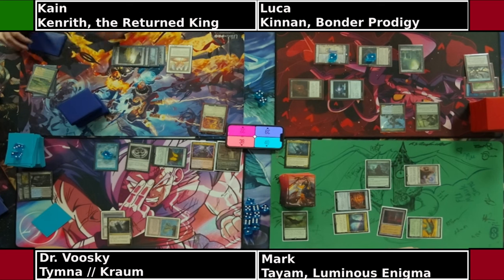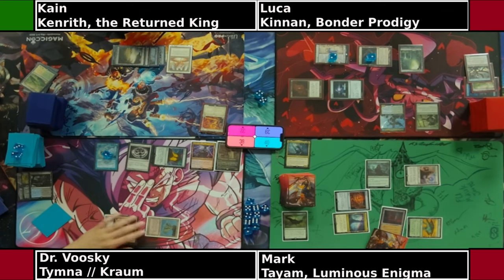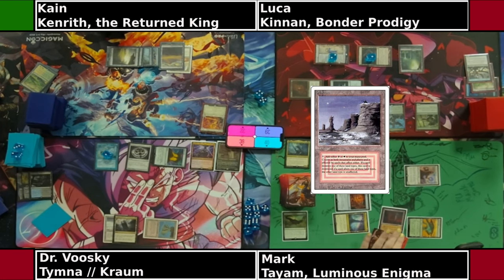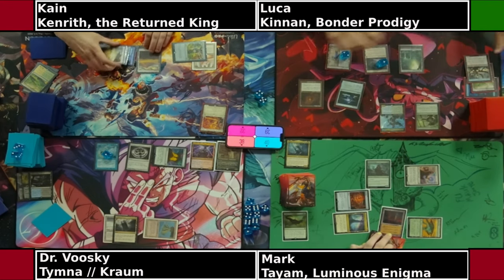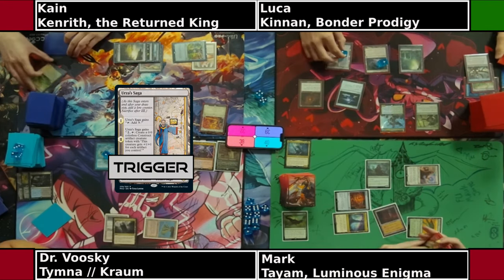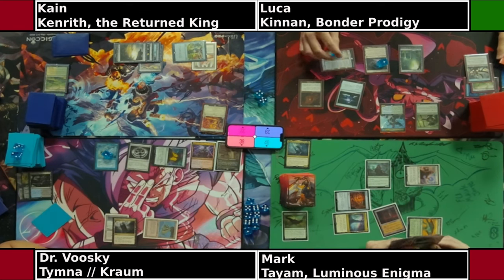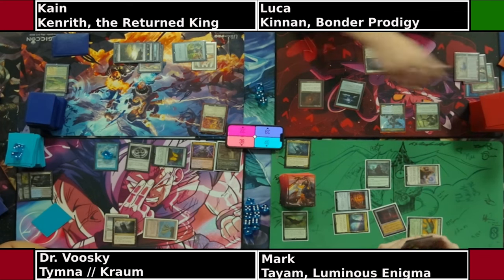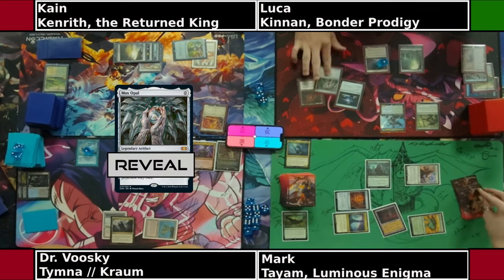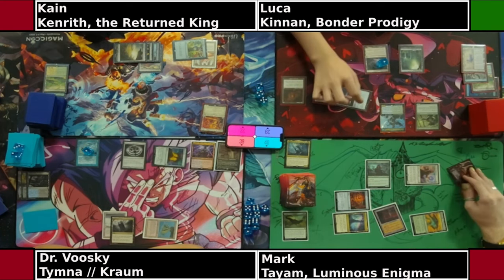Cain goes for his upkeep, uses all his color mana to untap the Mana Vault, so he currently doesn't have color mana. He'll see if he's able to play a land — plays a Plateau, so at least has white and red plus colorless. Could always be holding up a Silence, Deflecting Swat, or Elemental Blast. Lucas's Urza Saga triggers, goes for a Mox Opal — this will be able to produce double color. We know he has a Fabricate in hand.